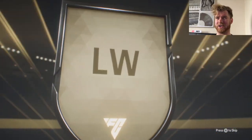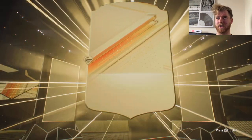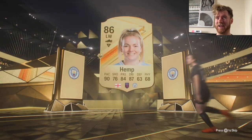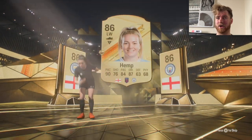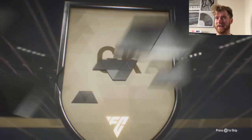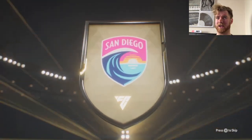84 times 2 now — English left wing, looking like a Foden or a Grealish. It's Neva Hemp — an 86, first time packing her — and a John Stones as well. 83 times 5 now, Canadian goalkeeper, it's an 84-rated woman I believe.